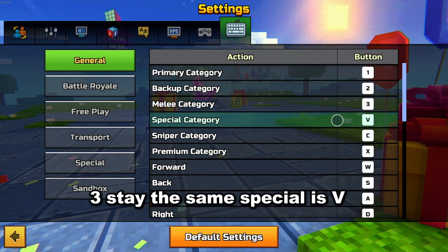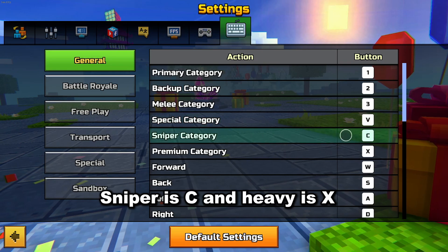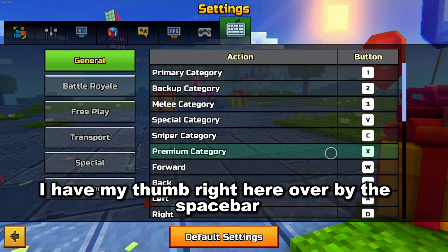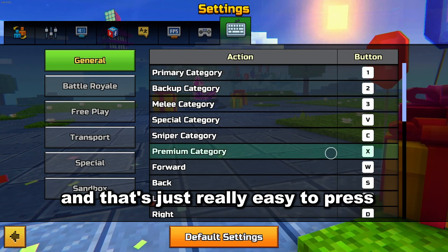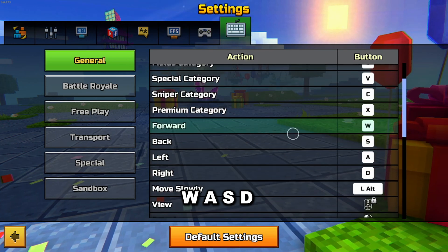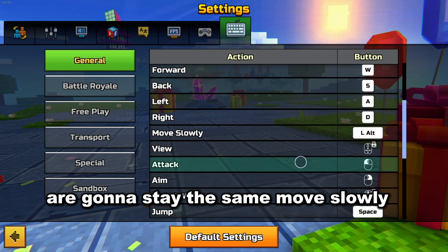These are my ideal keyboard hotkeys: 1, 2, 3 stay the same. Special is V, Sniper is C, and Heavy is X. So basically I have my thumb right here over by the space bar, so that's just really easy to press. Having my thumb on the space bar is really helpful for that.